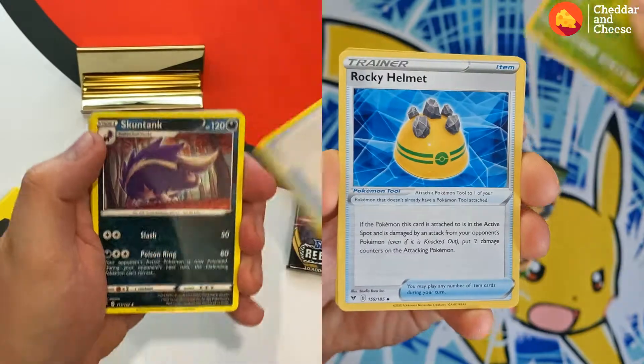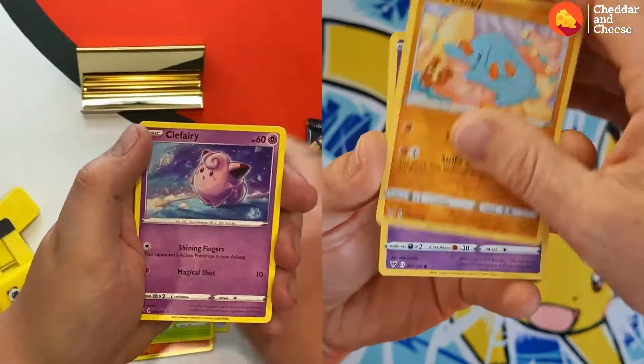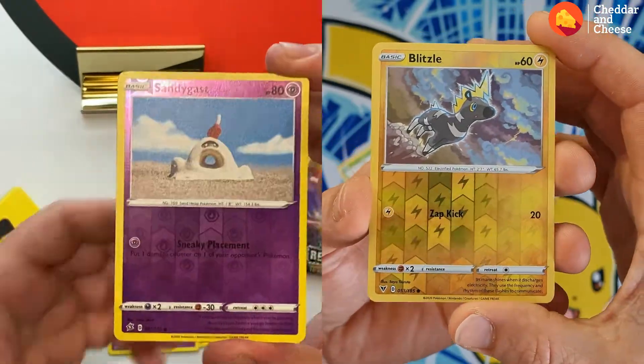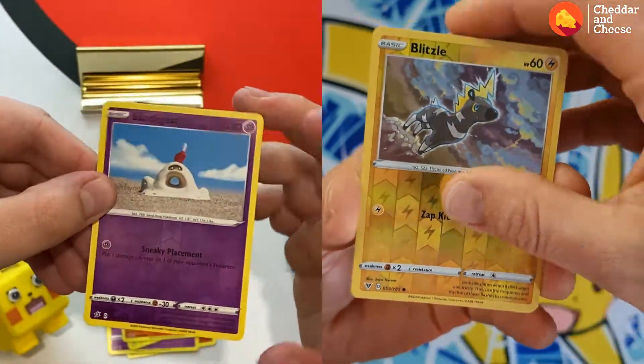I've got a nugget over here, a little nug. Got some helmets. Fish. Handle. Ball. Duggo. I've got a sandcastle, a sandcastle over here. I've got an electrifying and a vinyl card.